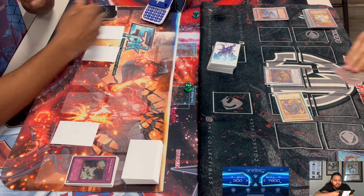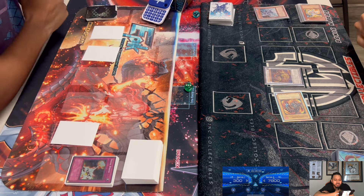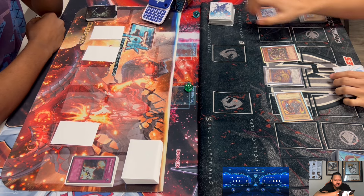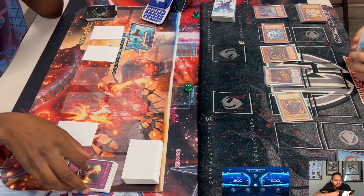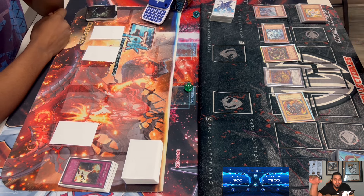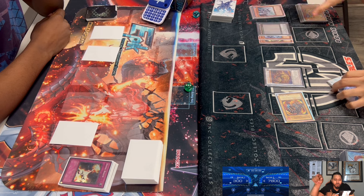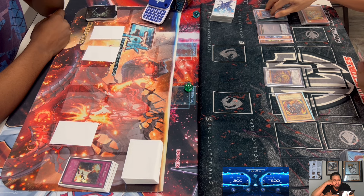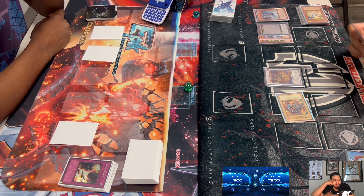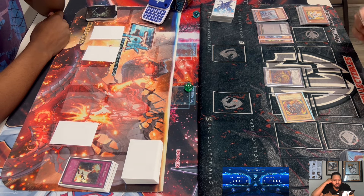Crane Divine Wraths Tidal, but Redox is banished so Redox's banish effect searches the Mythic Dragon. Dennis Normal Summons the Mythic Tree Dragon and Special Summons the Mythic Water Dragon — you can Special Summon the water dragon if you control an EARTH monster, and the earth dragon copies the water monster's level. They XYZ Summon a level 8 — looks like Felgrand, a Ghost Rare. This looks like game.